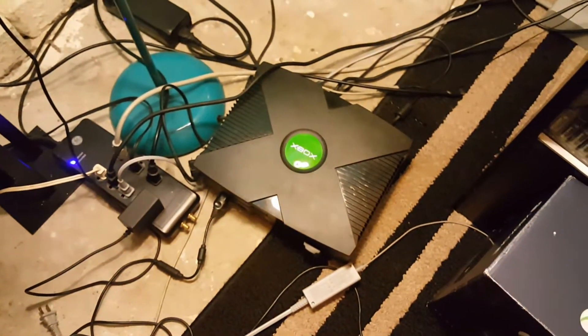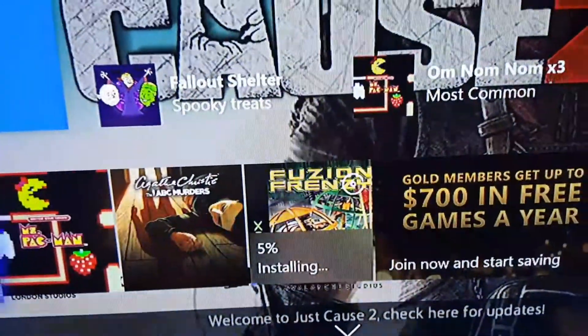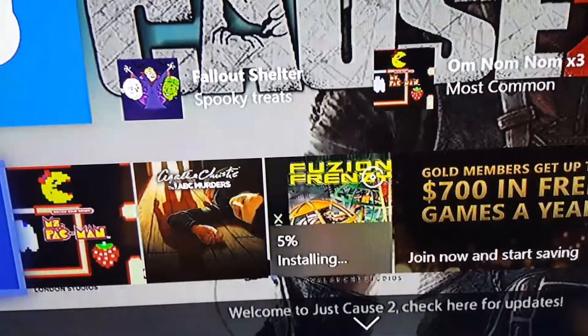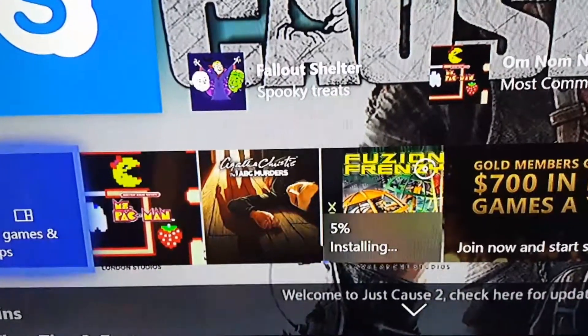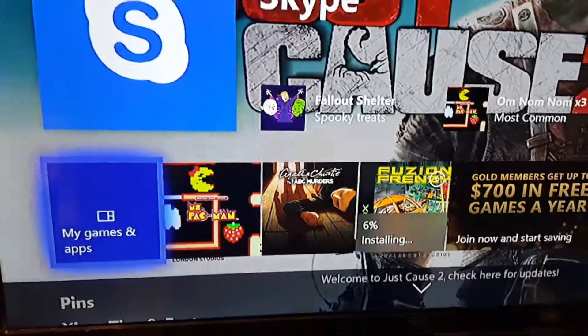Those Xbox fans out there who love the OG Xbox games, now you can play some of them on your Xbox One, Xbox One S, and even the Xbox One X when it drops. Like, comment, subscribe — let me know what y'all think about this. Are y'all excited? I'm excited, I got a lot of OG Xbox games. It's going down — peace out, it's your boy God Shepherd from Game Head.